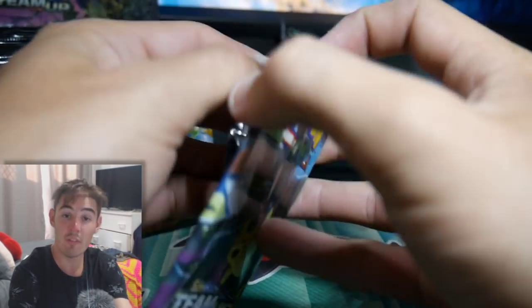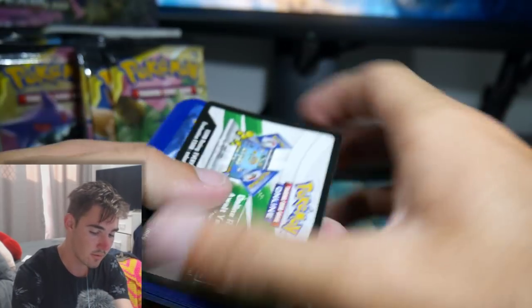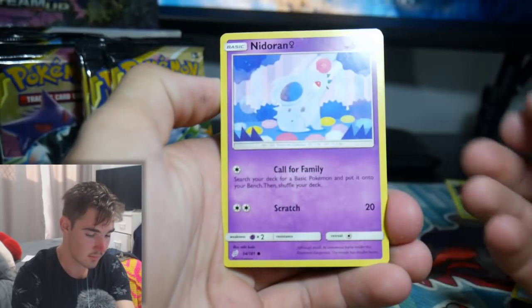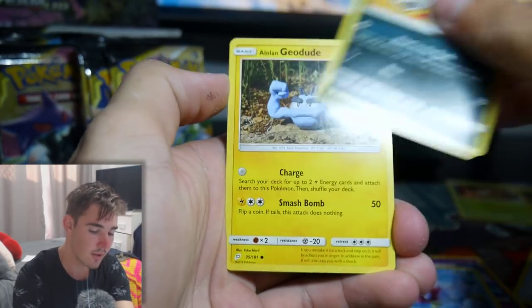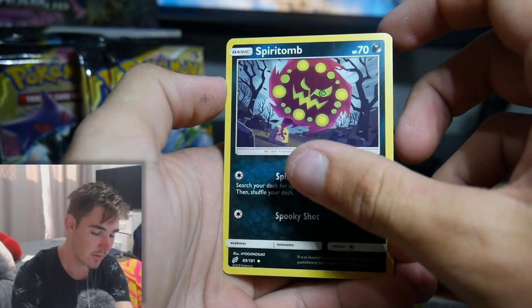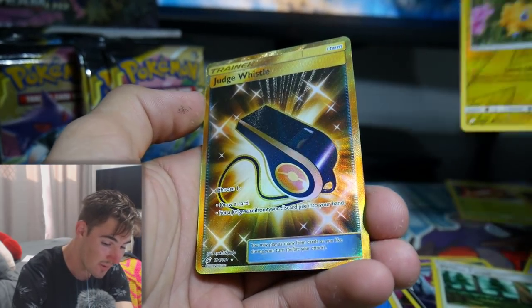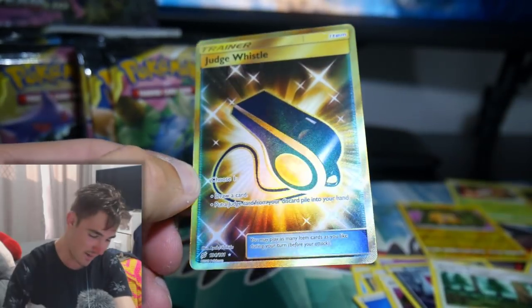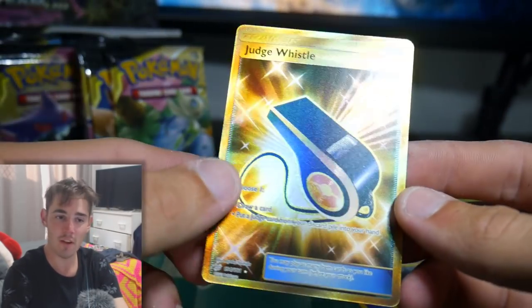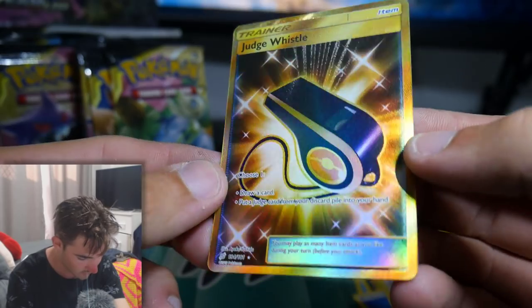Next pack. Let's check this one out. Hopefully you guys do enjoy this video - make sure to leave a like and subscribe if you want more videos. There's another code - four and then two. We have a Nidoran, a Magikarp, a Poochyena, a Geodude, a Bronzor, an Energy, a Spiritomb - I've been watching Dragon Ball Super so I said Spirit Bomb - a Joltik, and a Judge Whistle. Oh, that's a secret rare! Yes! We got a Judge Whistle Secret Rare! No idea what the value is, but I'll put the value on the screen.